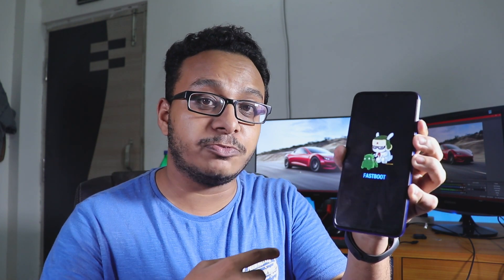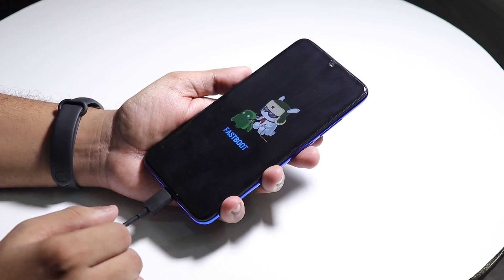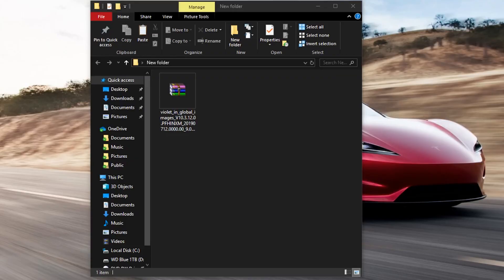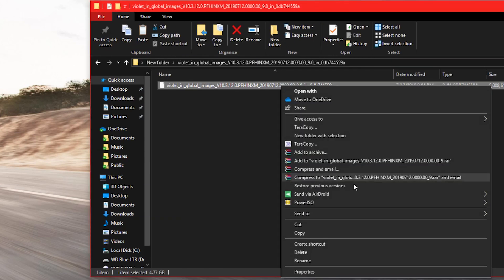Right now I'm booted into fastboot. I have already downloaded the fastboot ROM for this Redmi Note 7 Pro. If you don't know where to get it, it's from en.miui.com — I'll link it below. Download the zip file, then connect the phone with a Type-C cable to your PC. Extract the zip file, open the extracted folder, and you will see a file with no file type — rename it by adding the suffix .tgz and make the name a little shorter to avoid extraction errors.